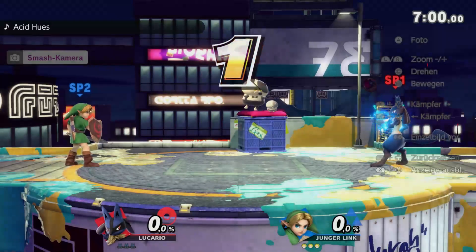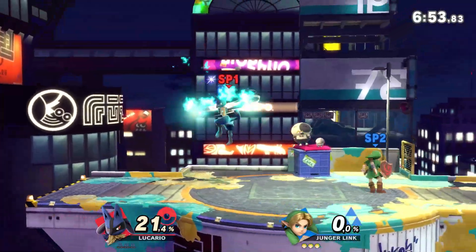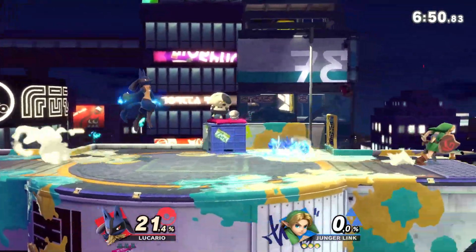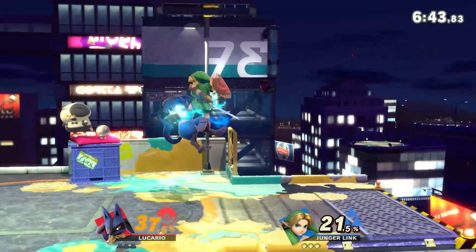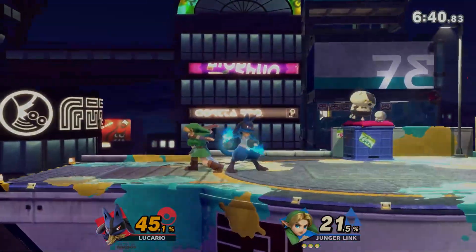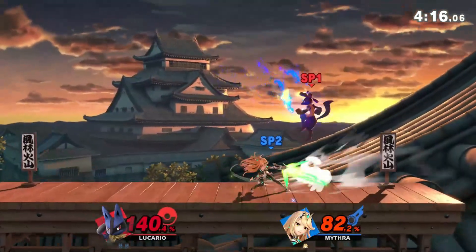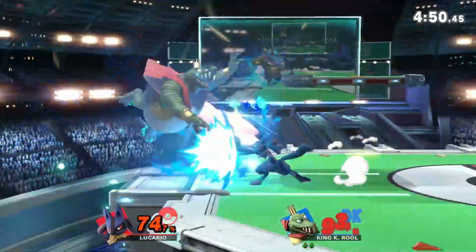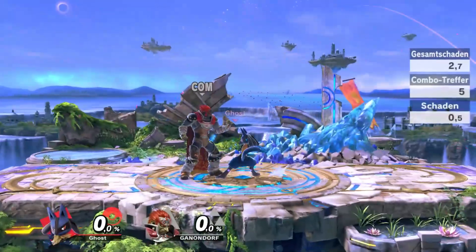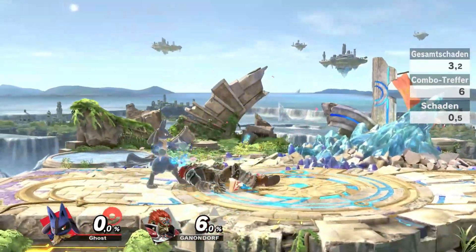This brings me to the next point: when to actually use Aura Sphere Cancel and Footstool. As it's a generally unexpected tech there is no exact timing. The main intention is to cause a tech situation you want to punish, so I'd suggest using it when you have at least a decent level of Aura and your opponent is at kill percent. It doesn't matter what you use as the opening — reverse special, B-reverse, or wave bounce — the main thing is to trap your opponent in the Aura Sphere Charge. It can also work at low Aura and low percent, and it should work on every character in the roster.